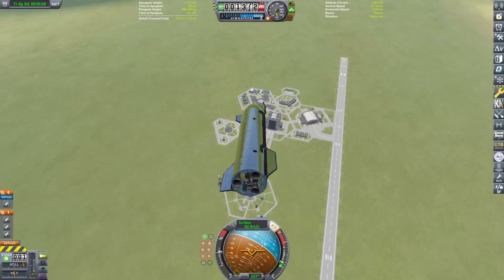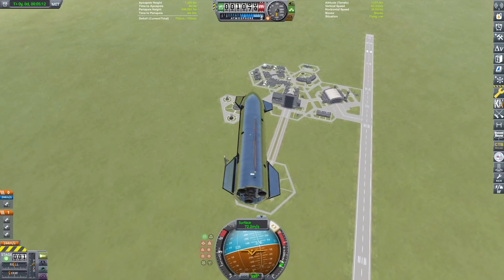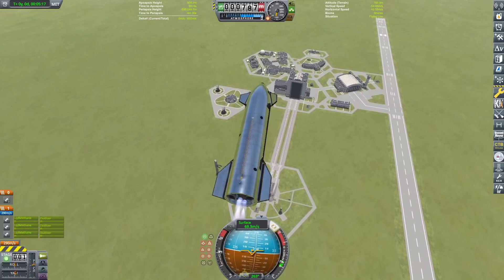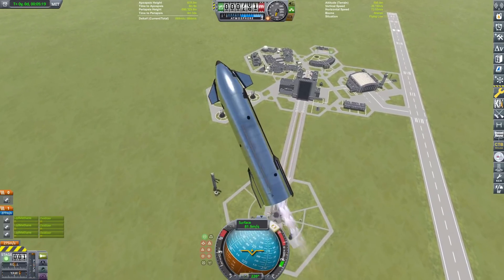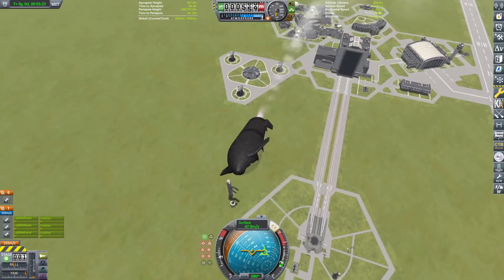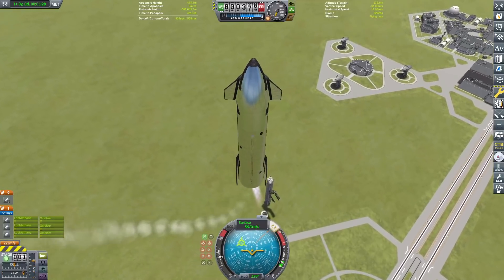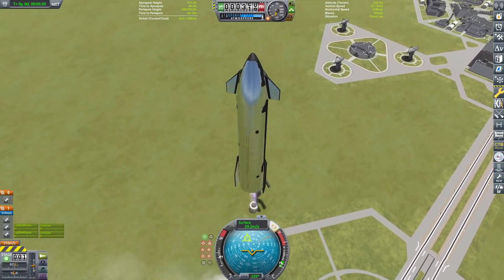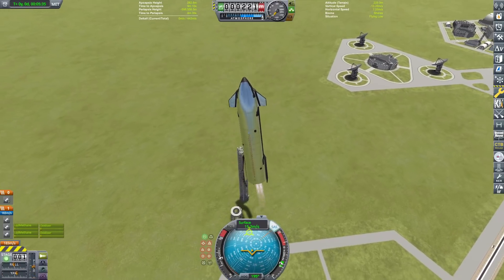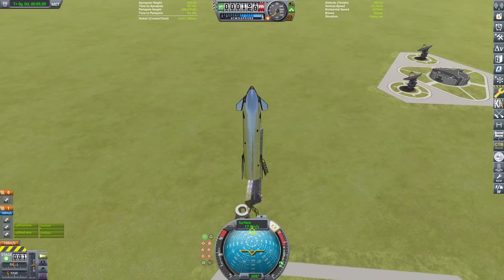We've maneuvered a little bit over towards the tower. We're a tiny bit far away but we can adjust for that. We have about one kilometer. I'm gonna go ahead and do the flip right now. Flip — a little bit of an overflip, but that's all right. Just get her stable. I'm not gonna be pulling in the top flaps because we actually need to land on those. Gonna be turning off one engine. Basically the strategy is to hover it right next to the arms, then fly forward and make the catch.